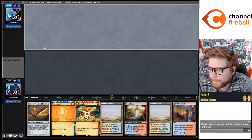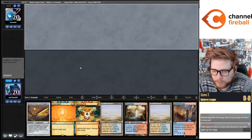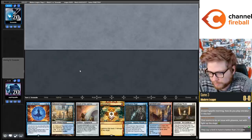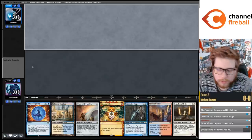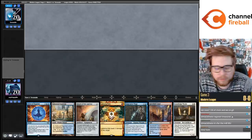Probably have to send this one back. My opponent's still making their mulligan decision. They mulled to six, we'll join them. Going to five, they are also going to five. Alright, easy keep. How do you play Ember Coldness? You don't - you just side it in against Mill.